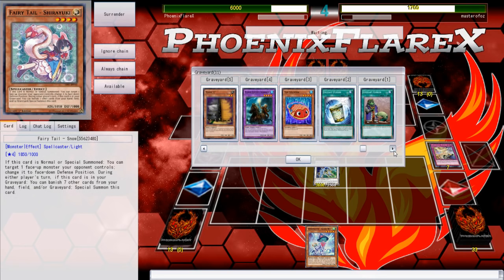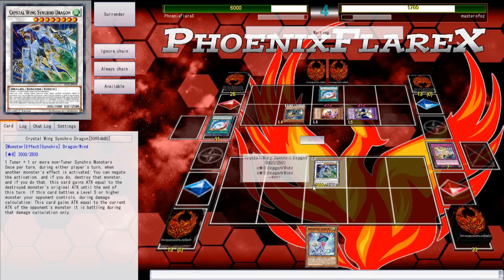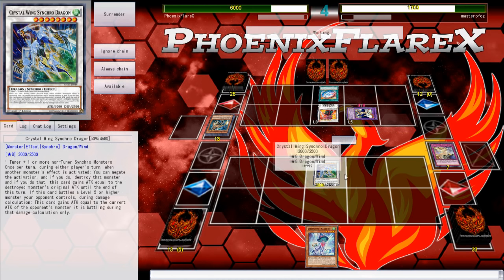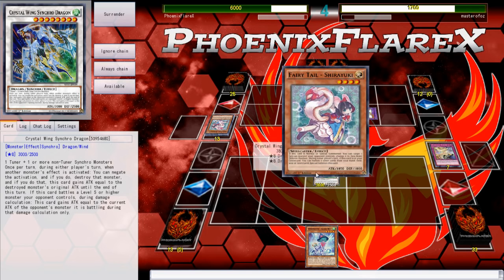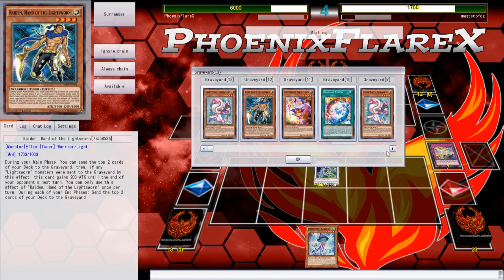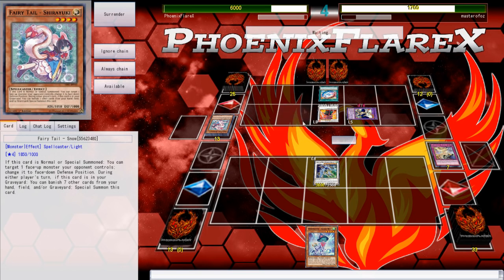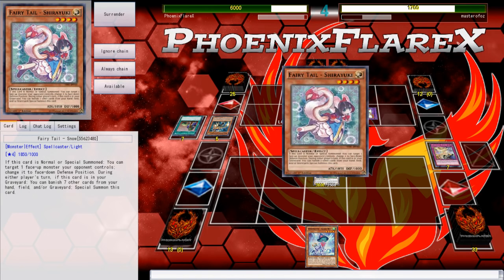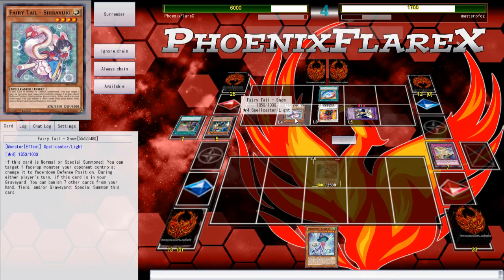I don't know what level 8 synchro he would make that deals with this. Not even Scarlight gets to deal with this because of how big it is. He's got a Fairy Tail Snow engraved now, so that's going to get negated next turn off the Crystal Wing. Crimson Blader is going to do nothing to this. Battle phase — this is 3800 and it's going to get bigger. This thing can use its effect now — that is so right. One of these days I'm going to learn how these things operate. One day I'll read it and retain knowledge and know that it can summon itself at all times in any position.